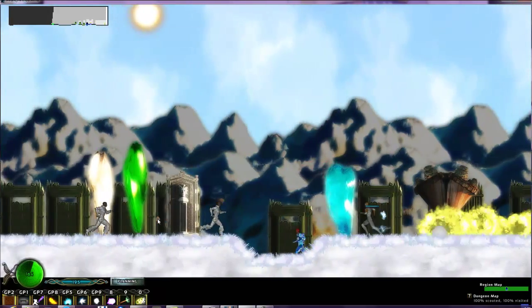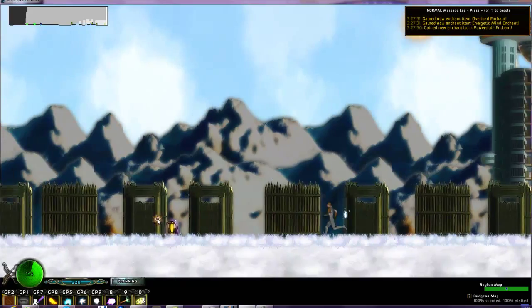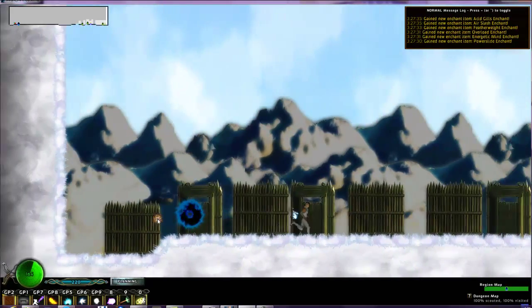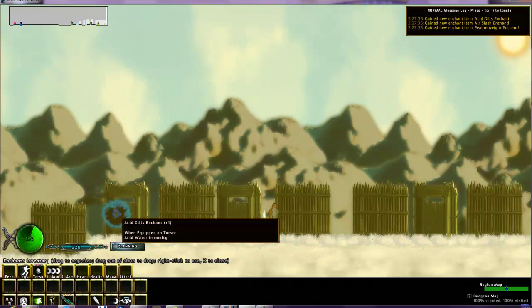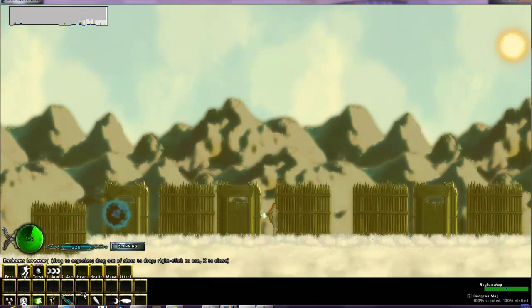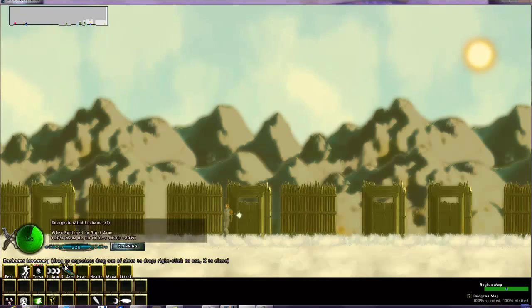I don't think there's anything else we really have to do here right now or anything we even can do. So I can get a few more starting enchants. We started with a few useful things — that's going to help right away, that'll help later, that can be useful, and this can be useful.